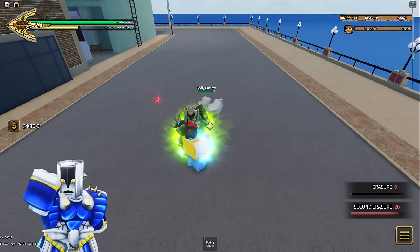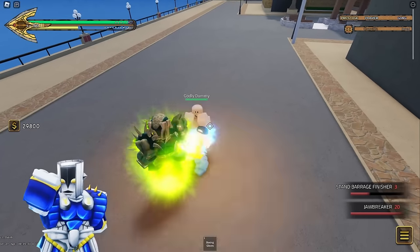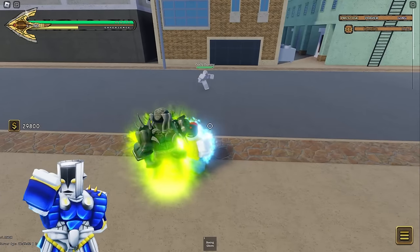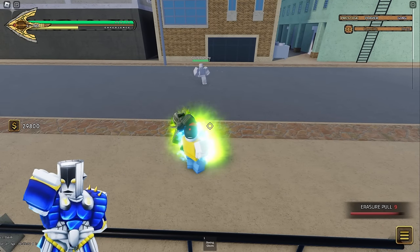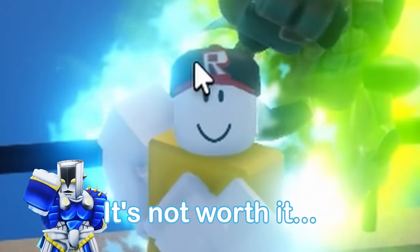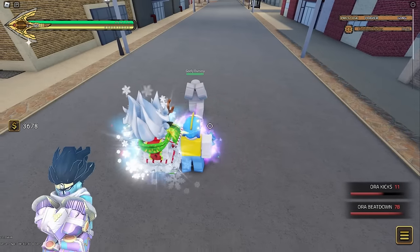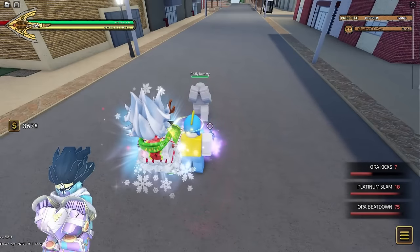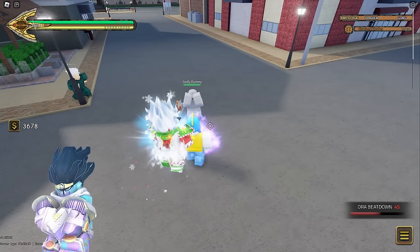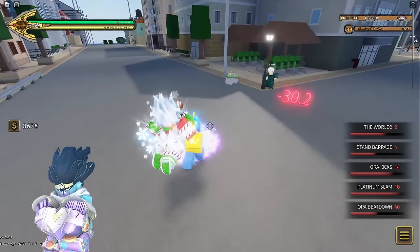The Hand is very similar to Cream where both erasure moves are very easily cancellable, so make sure you confirm a stun to get a guaranteed erasure and do hefty amounts of damage. Don't use Erasure Pool — it has too much end lag and isn't worth it. Skull Crusher is a terrible move; just don't bother using it unless you can guarantee it. Instead, I'd recommend maxing out your kick speed as once fully upgraded they're very hard to parry and do a lot of damage.